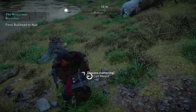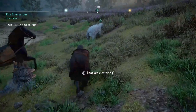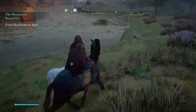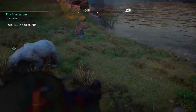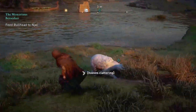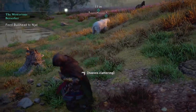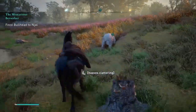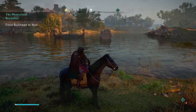Dismounting your mount right in front of the bear in line of sight, and then calling him closer. The bear quite often will chase the mount, even attacking him sometimes, but that will lure him close enough to the stump to trigger the mission to continue.